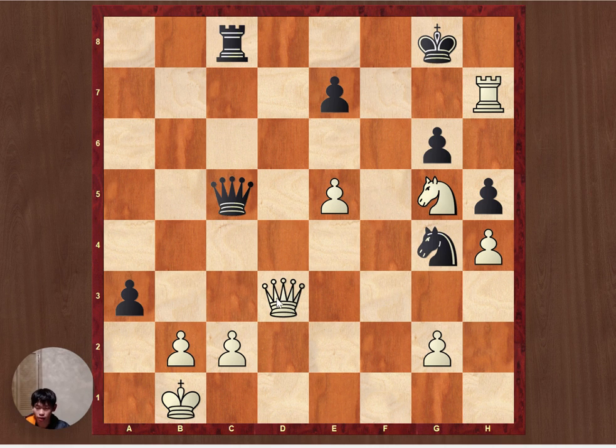We should first notice that this pawn is attacked by White's queen and White's king, so it is in a very bad, very unsafe position.